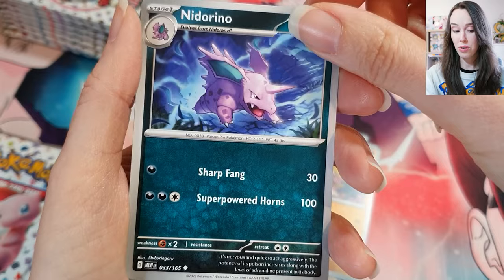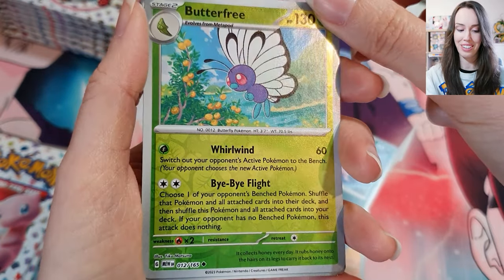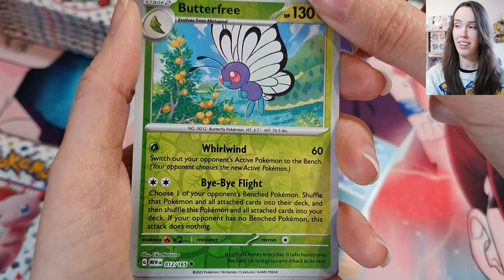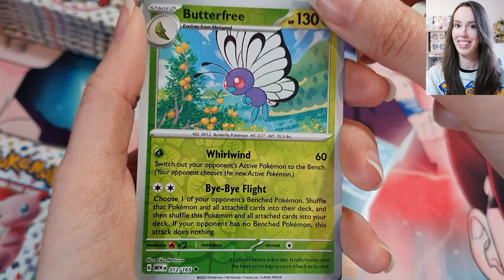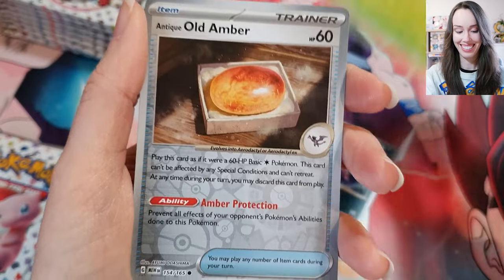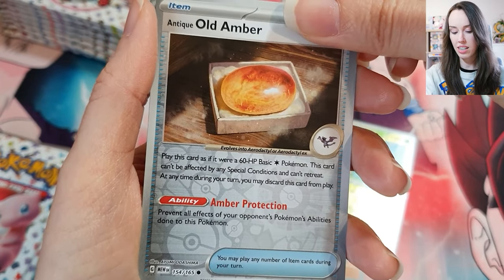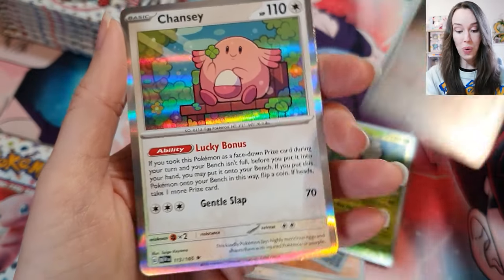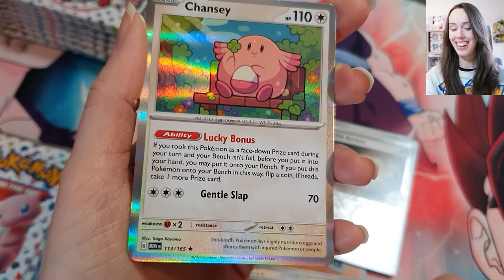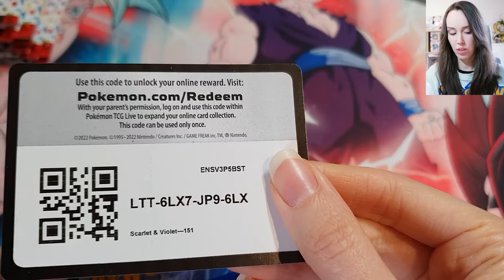We got Sandslash. We got Nidorino. Oh, Butterfree — how beautiful! I think we all remember that moment where everyone cried when Butterfree left. So sad. We got Antique Old Amber. I think this is the last card — come on! Oh, we have a Chansey with a four leaf clover, how adorable is that!